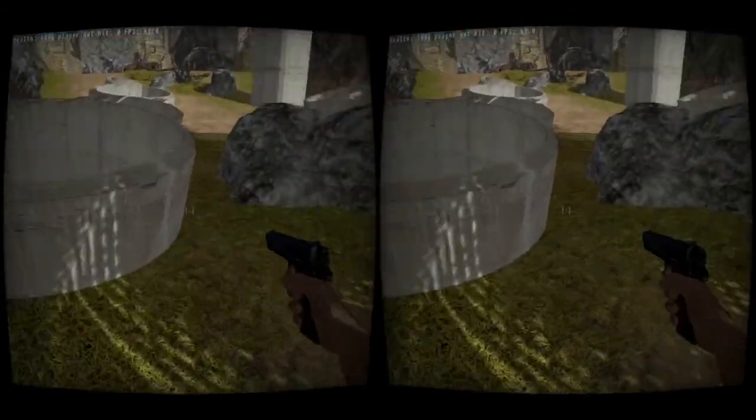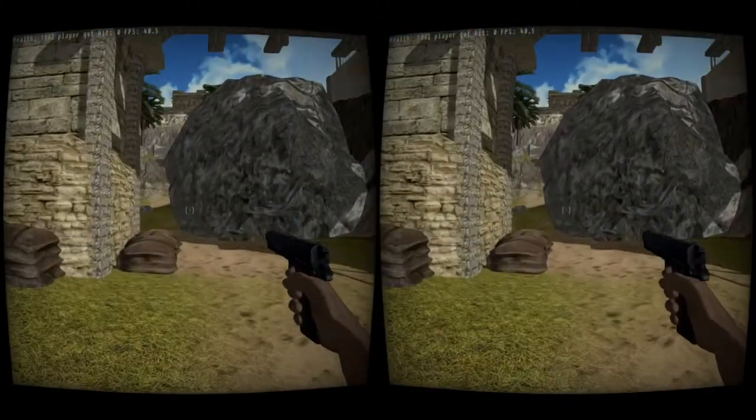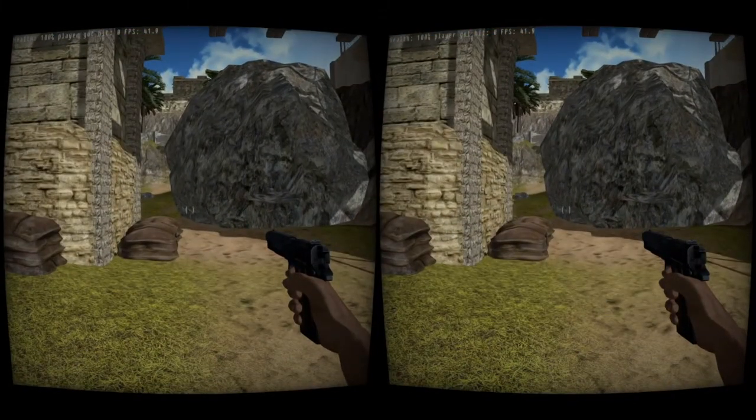I added a vignette effect to this, so if you look at the edges and finish of each screen, they kind of fade out to black.